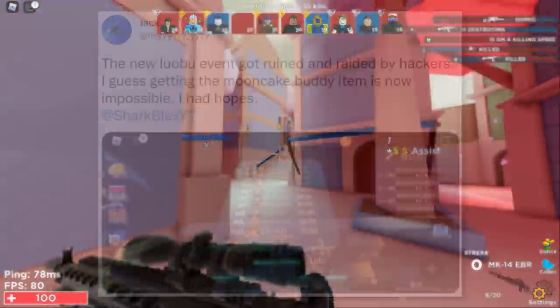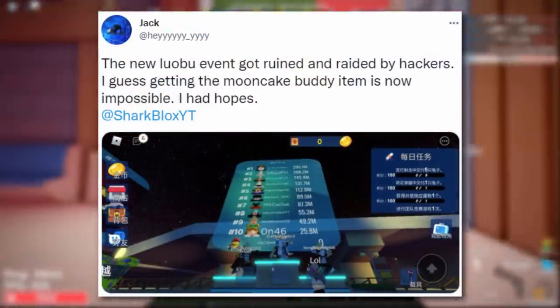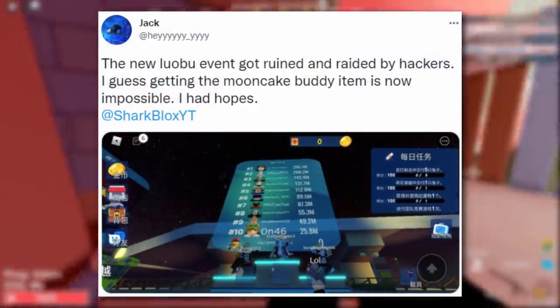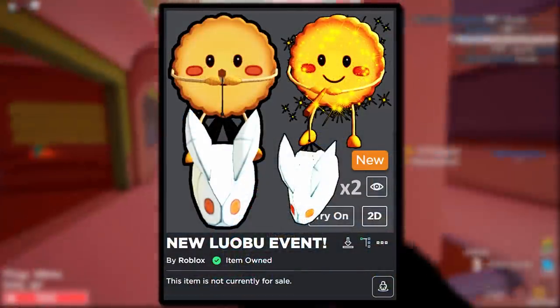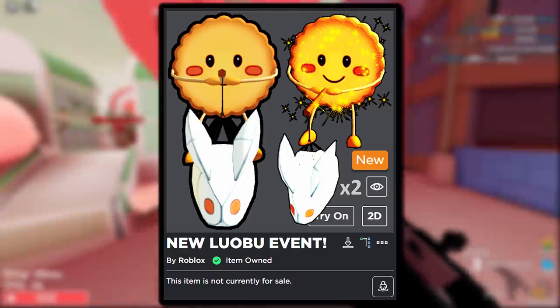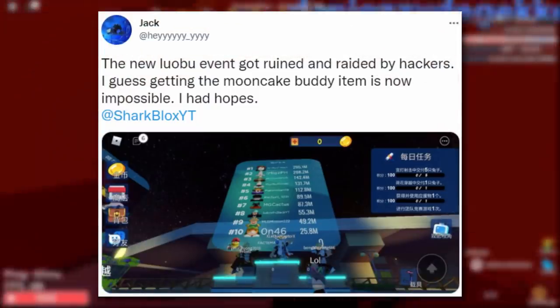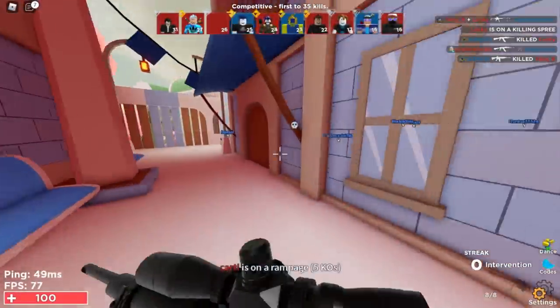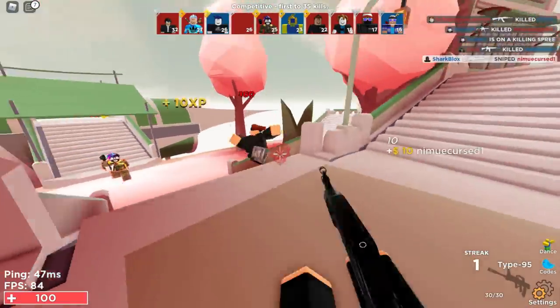Some Roblox event news: the new Lobo event got ruined and raided by hackers, so getting the mooncake buddy item is now basically impossible. I'm not surprised — the event was super confusing, super glitchy, and very strangely made. The leaderboard is now hacked, and as you can see these users have millions of points. Someone is trying very hard to get the golden mooncake buddy.